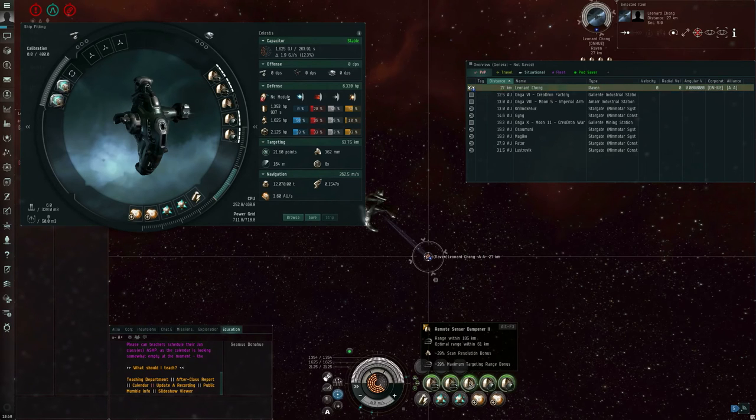Similarly, for the harmful effects, the calculation for scan resolution is ignoring these two, whereas the calculation for targeting range is ignoring these two. This module gets involved in both of them.